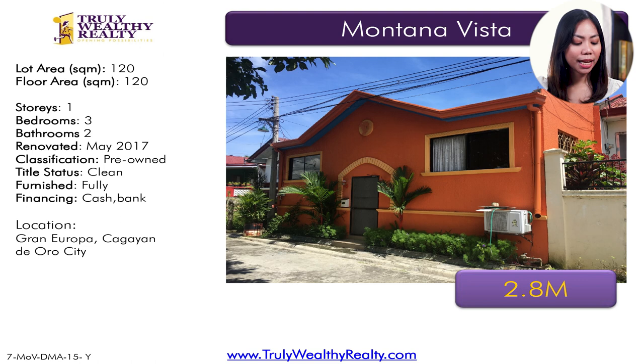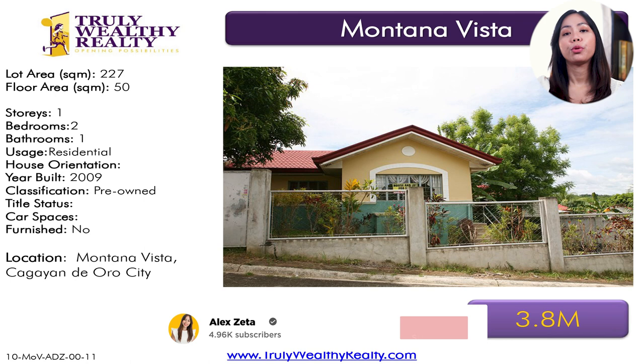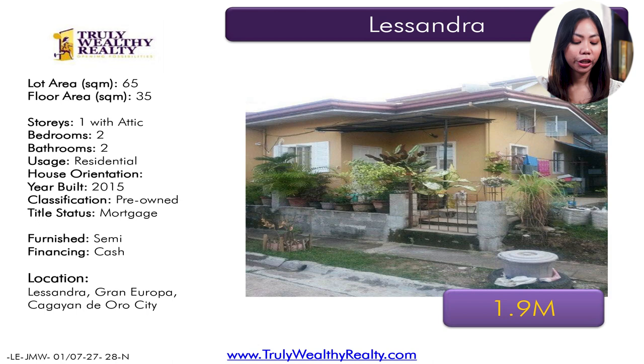Another listing in Montaña Vista with a lot area of 120 square meters, floor area of 120 square meters, three bedrooms, two toilet and baths, at 2.8 million. Then another in Montaña Vista — lot area 120, floor area 90 square meters, three bedrooms, two toilet and baths, bungalow unit, at 2.5 million. And another listing in Montaña — lot area of 227 square meters, floor area of 50 square meters, two bedrooms, two toilet and baths. The photo is old but the house was just renovated by the owner, so it looks quite nice now. This is at 3.8 million.